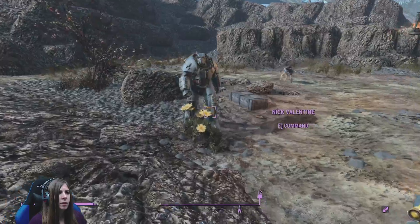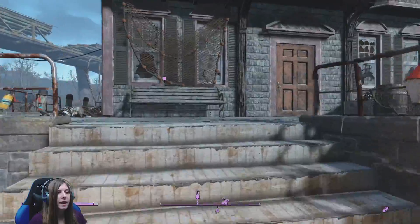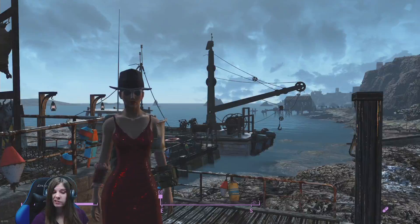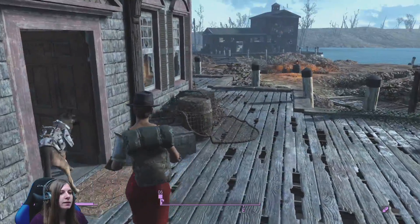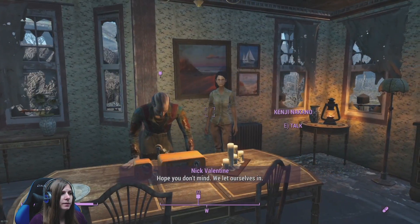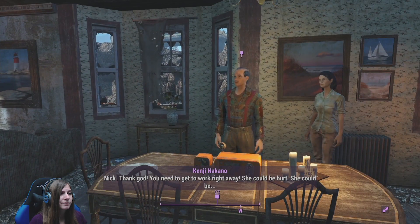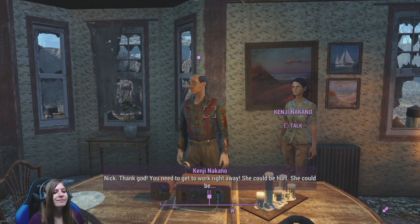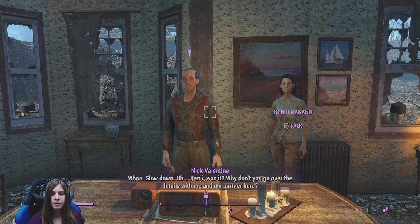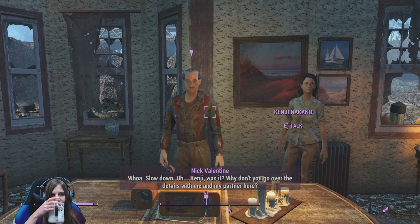Alright, get out of your power armor, Nick. So we left our power armor outside and I am wearing some charisma gear - a nice fancy hat and my nice dress. So Nick, shall we go inside? I hope you don't mind, we let ourselves in. Nick, thank god, you need to get to work right away. She could be hurt. Whoa, whoa, slow down. Kenji, was it? Why don't you go over the details with me and my partner here?